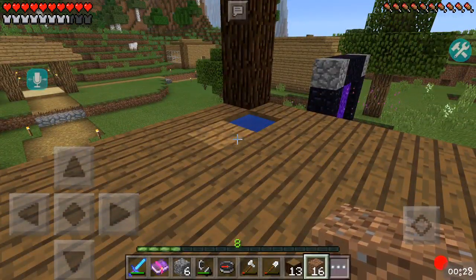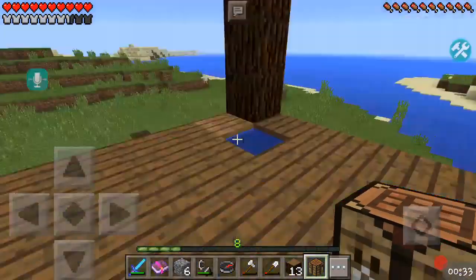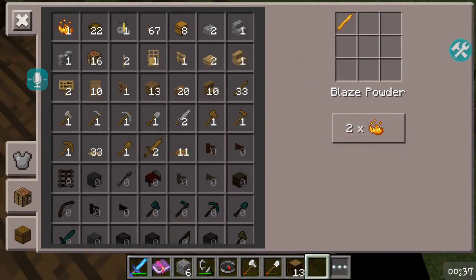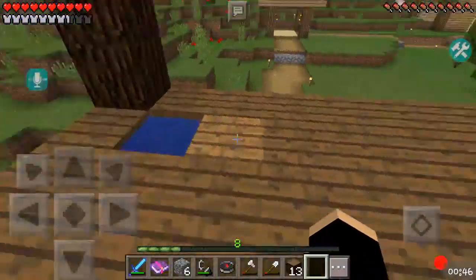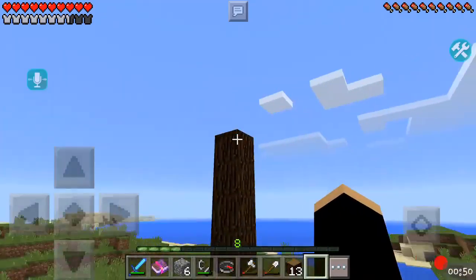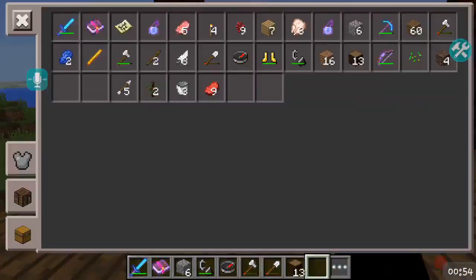Alright guys, I'm back. So I basically finished building up these pillars. And I'm gonna go ahead and use this crafting table to make a bunch of fences so that they can go around here. And I'm gonna get rid of all this wood ceiling and replace it with soul sand. And then I'm gonna do something different on the top. I'll be right back guys.